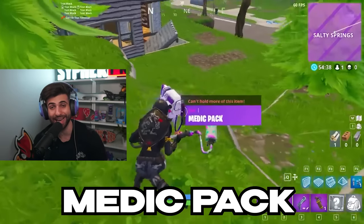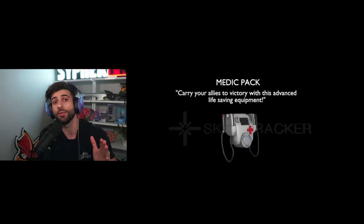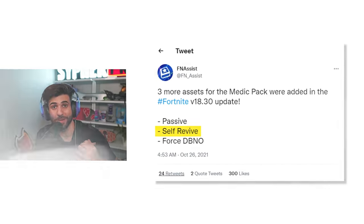This next one is hard because it never actually made it to the game, but if it had it could have changed the course of Fortnite history — the medic pack item. This item was complete, it was in the game files, and it was ready to launch in chapter 1. It was a medic pack where if you got knocked and had this item, you were able to find a safe place and self-revive. Without a doubt, if this had been added in chapter 1 it would have had a huge impact on the game.